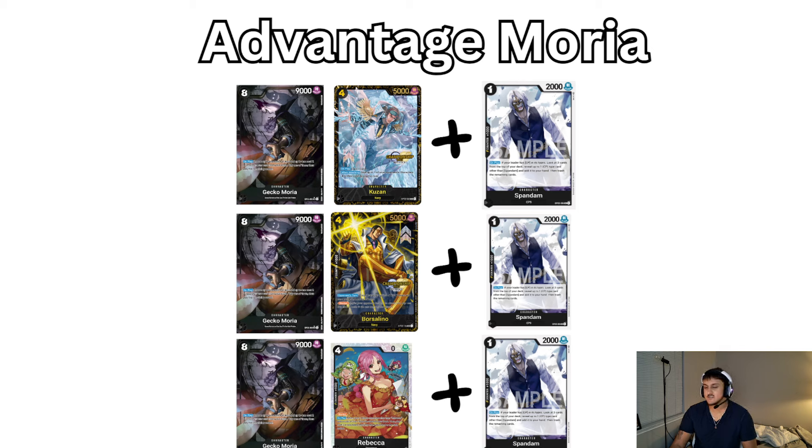Now let's talk about advantage Moria combos. Gekko-Kuzan-Spandine and Gekko-Rebecca-Spandine are probably the two most common ones. If you play Kuzan, it draws you a card off Spandine and they're faced with the Kuzan and the Gekko — can they even kill both? The Gekko-Rebecca-Spandine combo gives us a lot of options. Rebecca-Spandine is really good if you're playing into an aggro matchup because you're going to be losing a lot of cards early, and getting those cards back through Spandine and Rebecca is going to help you maintain hand size in those defensive matchups.